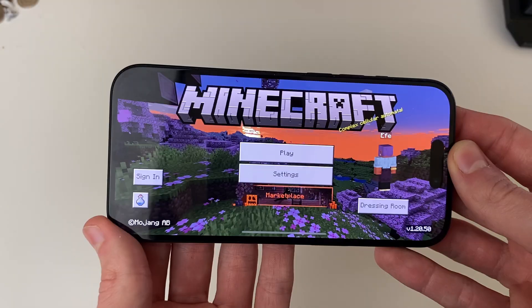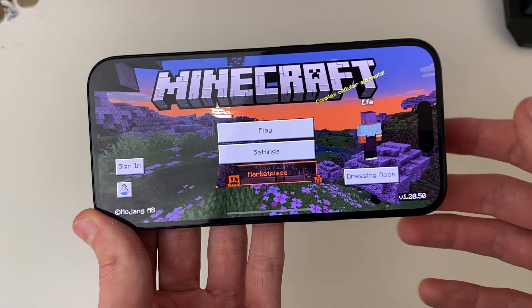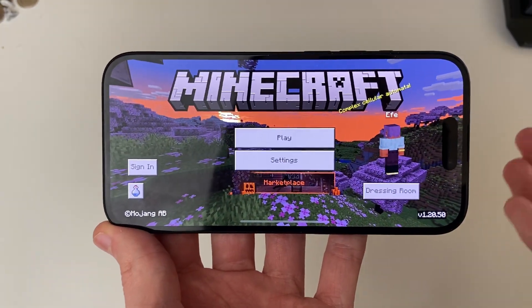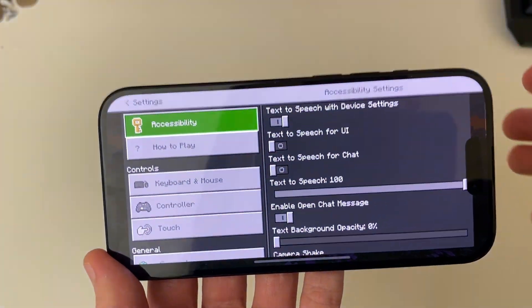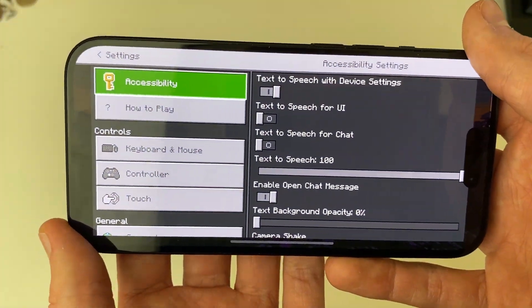You may be finding that in games on your iPhone you aren't getting any sound. For example, here I am on the Minecraft main menu and when you go and click on buttons and things like that you're usually hearing a clicking sound, and I'm not.